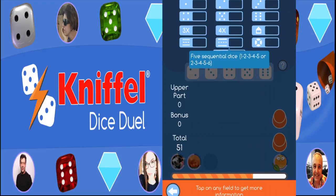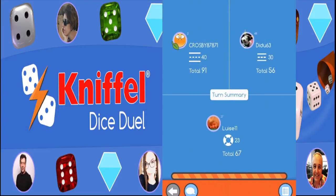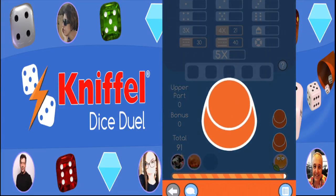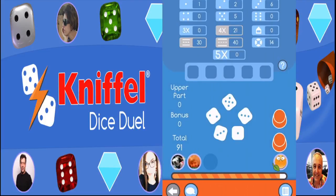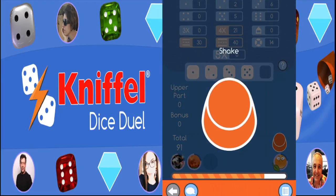Fifth option: Chance with twenty-one points — the sum of the values on all the dice. And the last choice: select any box and enter zero points in that box. Here's a tip: pay close attention to the game. Depending on how the game progresses, it may be strategically prudent to enter a zero in a box in order to achieve higher points in another box later on.